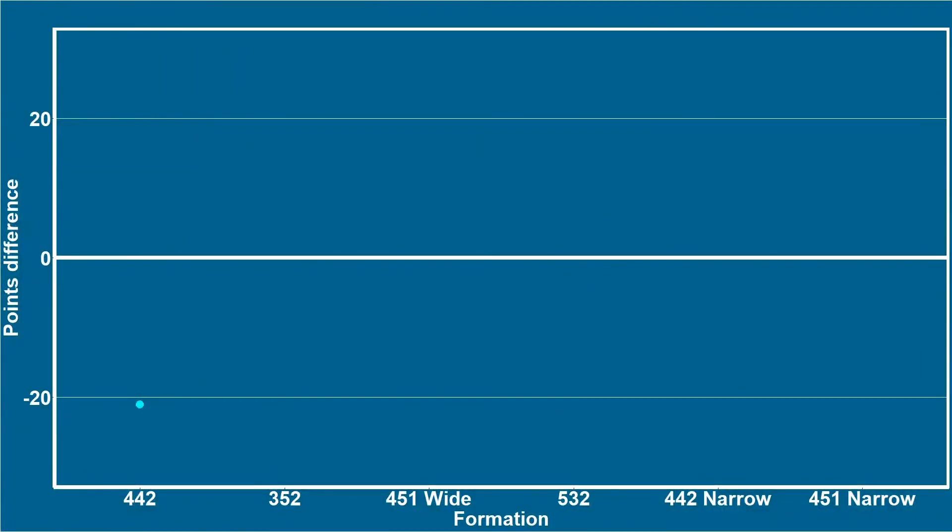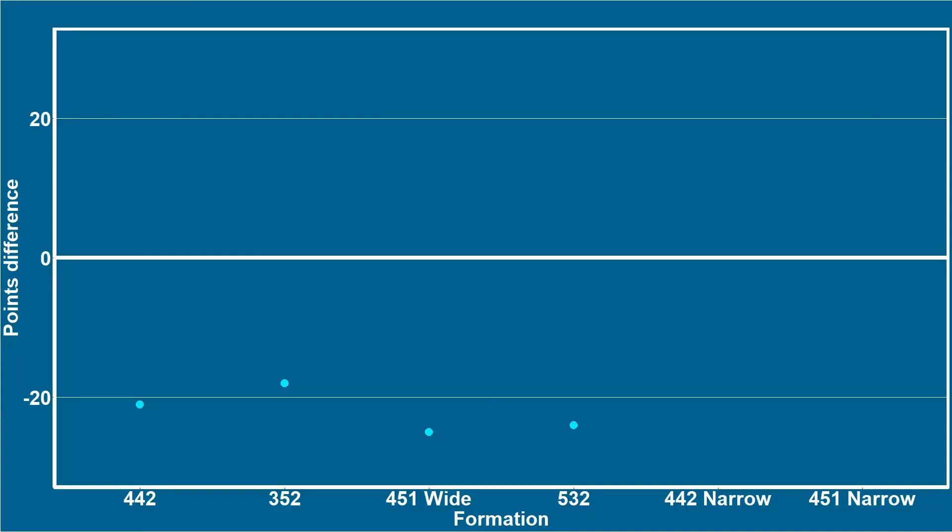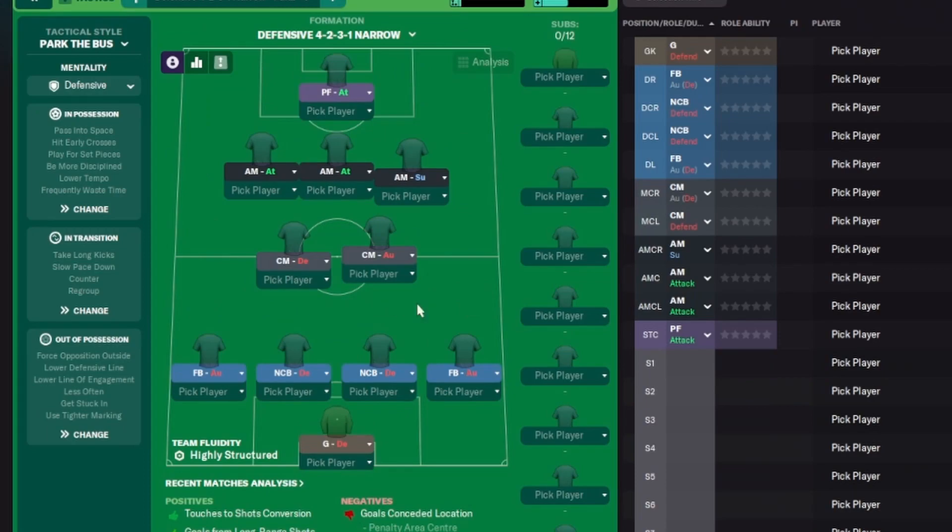Here we see 4-4-2, 3-5-2, 4-5-1 wide, and 5-3-2 tactics. By playing narrow, you win — they're very effective tactics. However, with a 4-4-2 narrow or 4-5-1 narrow, you're actually losing and it becomes a lot closer. Both teams are playing the identical tactic each time. With the 4-4-2 narrow and 4-5-1 narrow, I think there are just too many players in the middle of the pitch — if you've got 8 to 10 players trying to occupy the same space it gets bogged down. But for the rest — standard formations without too many players in the middle — playing narrow is the way to go.